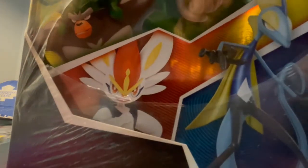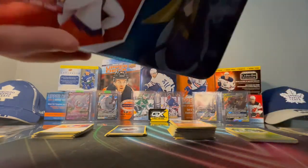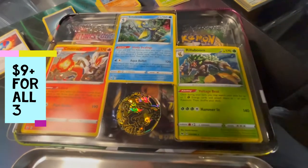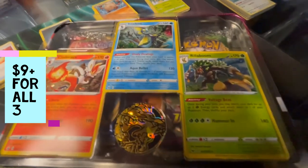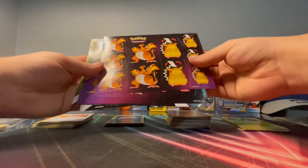It comes kind of already open on the back — that's how it comes. Slides right out and we got the contents here. We got some cards and we got the stickers here.